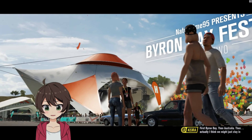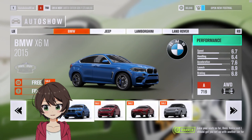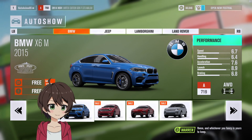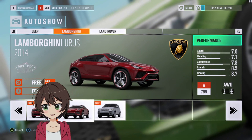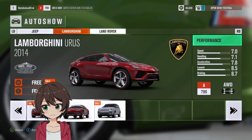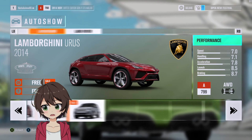First Byron Bay, then Australia — actually, I think we might just stay in Australia. It's awfully nice here. Kira said I should get you set up with another car for this next set of races. So let's see — we got the Range Rover, we got the Lamborghini Urus. I'm assuming this is the concept.